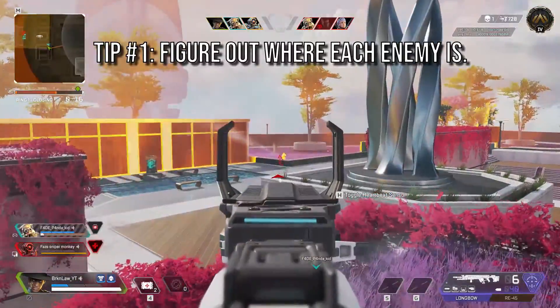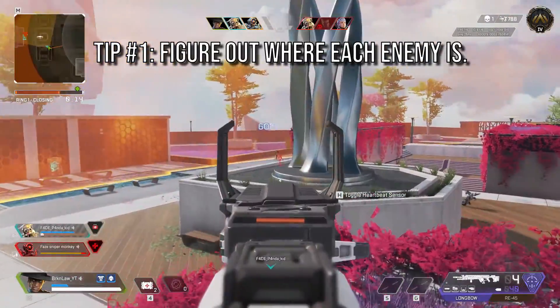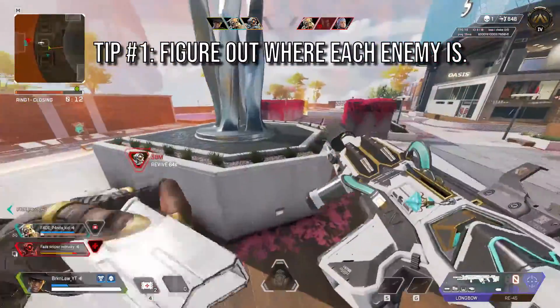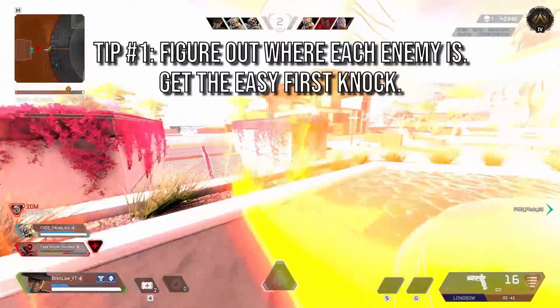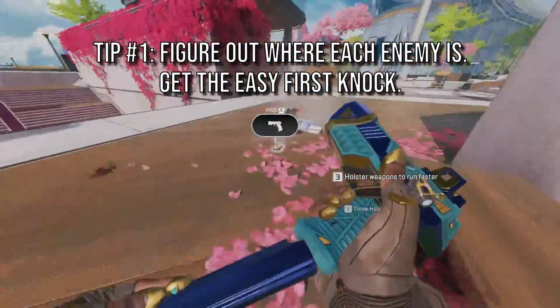Tip number one: when you get to the area you're going to be fighting in the arena, make sure to pull out your heartbeat sensor to see if the enemies are clumped up altogether, if one is trying to flank, or if they're pretty spread out. This will help you get the first knock and make for an easier round.